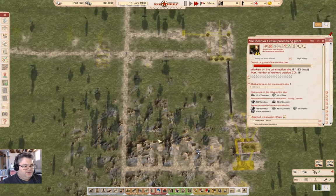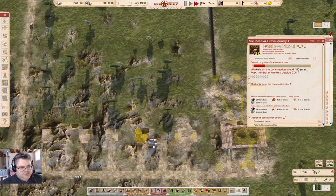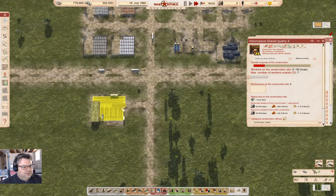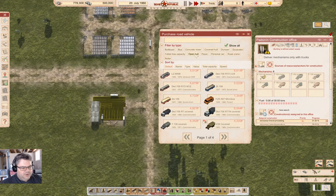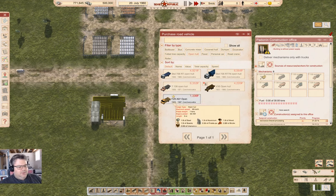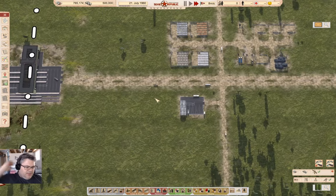We need 45 tons more concrete here — that's about five more dumper loads. In the meantime all this other stuff is constructing. The quarries will get up. I think I need another open hull in there — maybe two more. It does seem a bit like overkill.